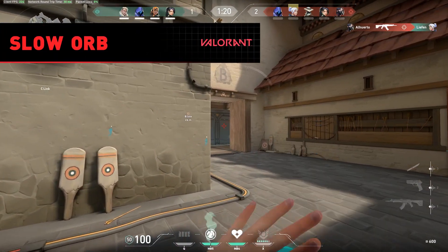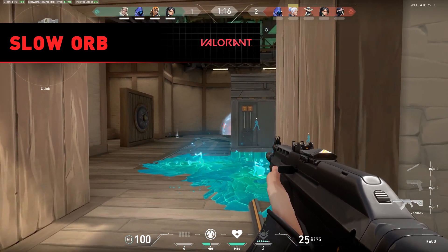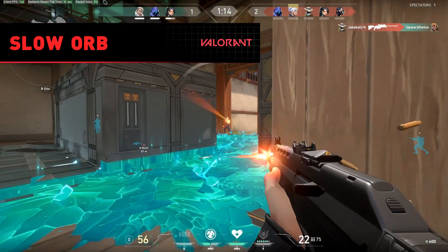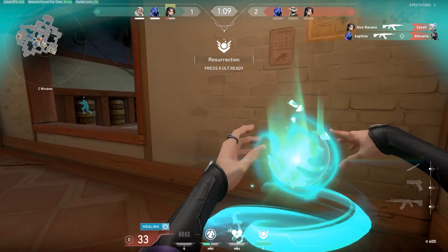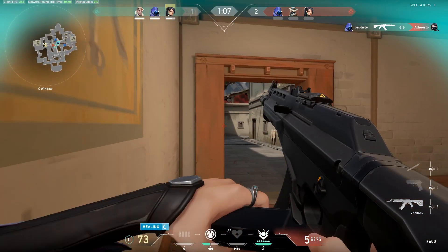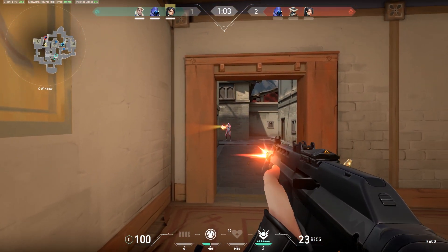Up next we have the ability slow orb, which does what it says on the tin really. This is an orb you can shoot out and bounce off walls. Once the orb slams the ground it slows any agents who try to walk through it. If your opponent tries to run through this slow, it triggers a loud ticking noise warning you an enemy is pushing through, stopping any enemy in its tracks.